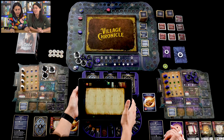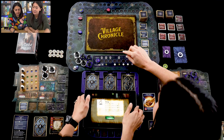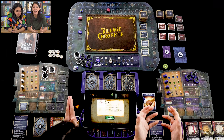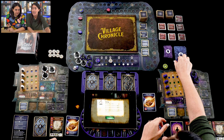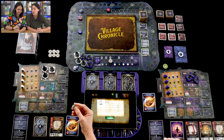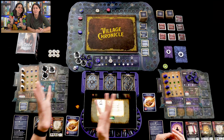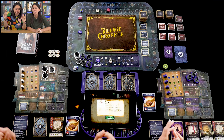Now, retrieve the book tokens and place one on space three of the insanity track. The more outlandish things you do as a scientist, the more insanity you accumulate — you need to get rid of it by the end of a generation or you'll end up with maladjustments. Place another token on space four of the creep track. When you do things that are creepy to local townsfolk, your creep factor grows, drawing unwanted attention.